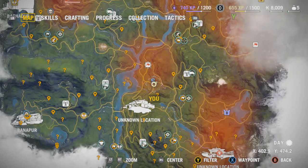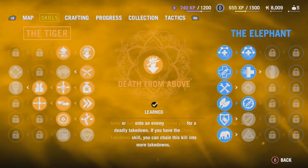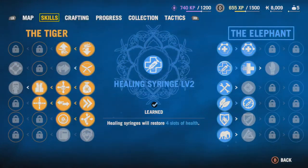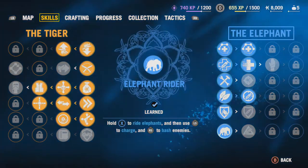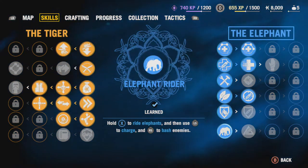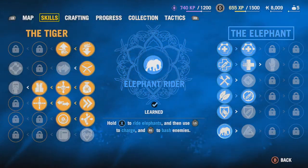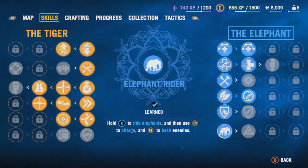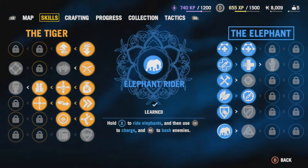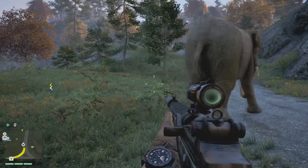You want to open up your left middle button menu, go over to skills, and under the elephant side on the right-hand screen, if you go all the way down, you can purchase a skill point or a perk point. You spend two points to unlock elephant rider, and then you can see the controls there.